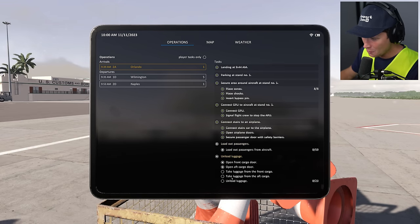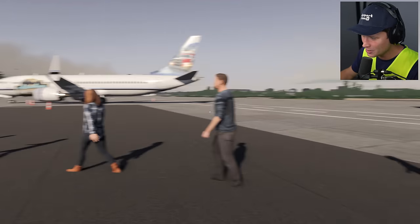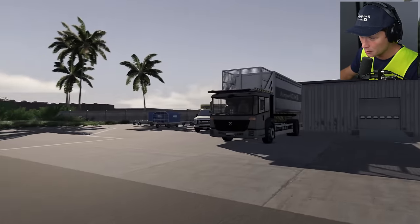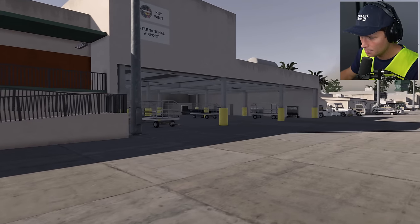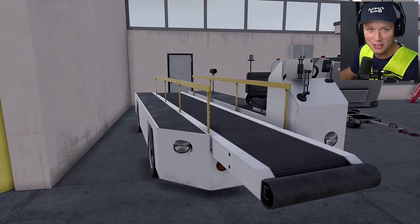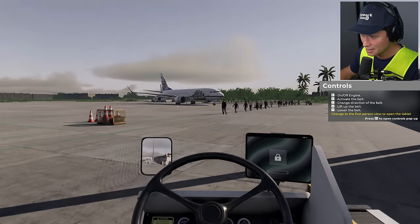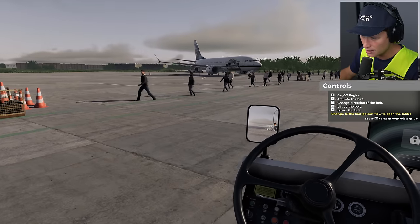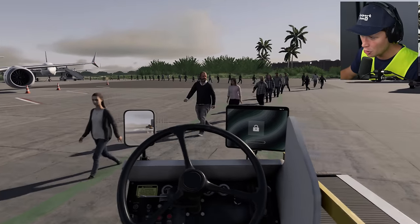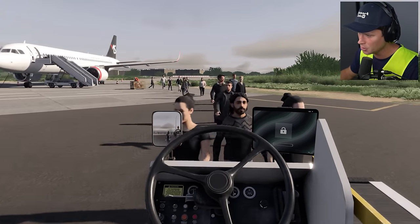Passengers are deplaning — next up we want to get to the luggage, which I'm most excited about. We're going to run over here — look at all these guys in a nice single file line listening to the rules, not breaking international law like your boy was running out on the runways earlier. We need a luggage cart, which I'm assuming is going to be over here somewhere. Look at this beauty right here — a giant conveyor belt on wheels! Let's hop into this thing and head back over to the plane. They get out of the way — thanks guys.